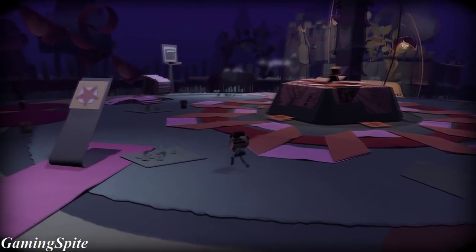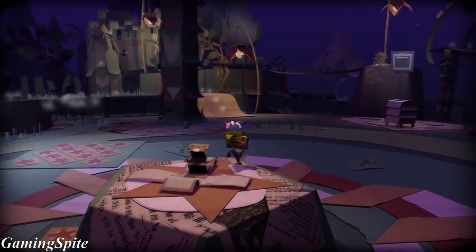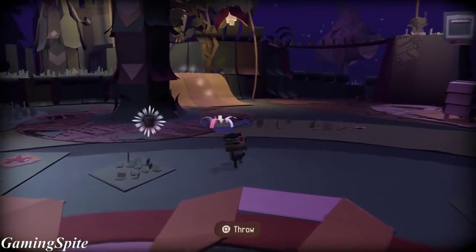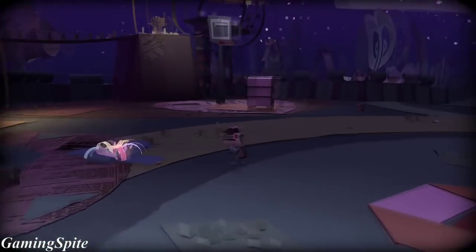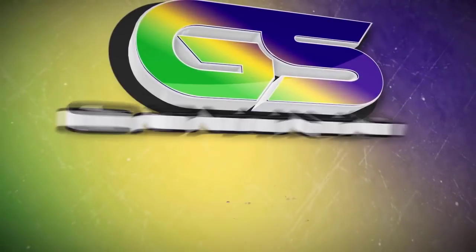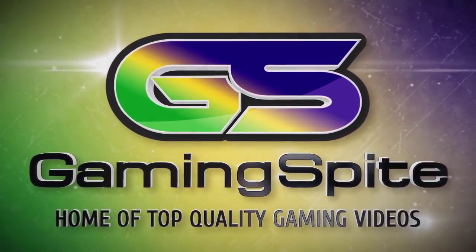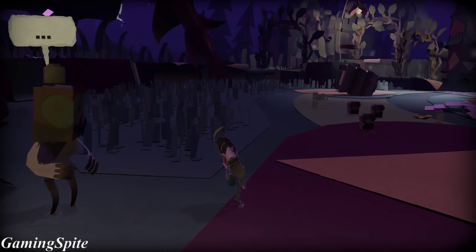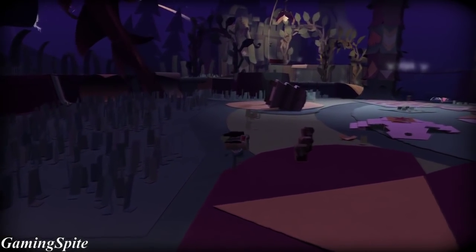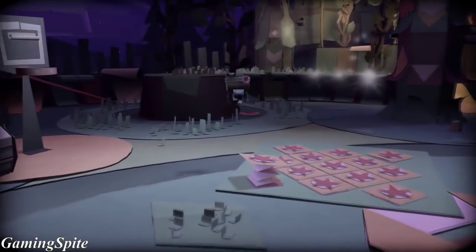Hey guys, today I'm going to be showing you how to get the papercraft object locations in this game. The first one is for the first level, which is called the Standing Stones. The first object is going to be right to your left, inside the area where there are basketball hoops. It's going to be on top of a tree branch, so you can't really miss it.